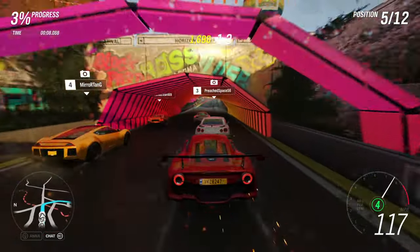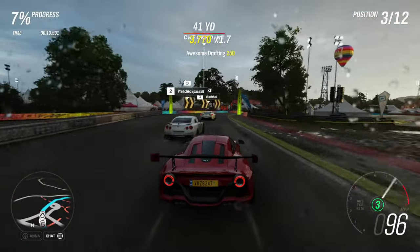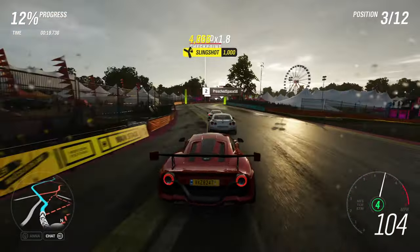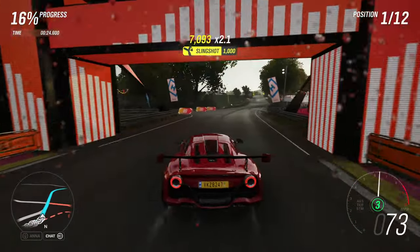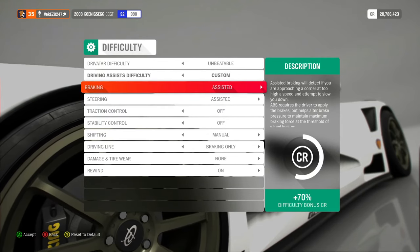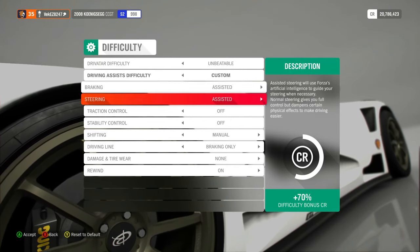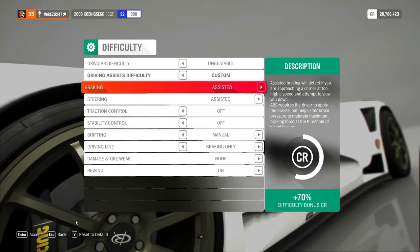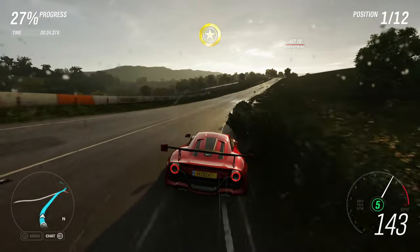Use assists as needed, and little by little as you feel yourself getting better, start tuning them down or even off. Eventually you won't need them as much, if at all. It's okay to use them, even if it's just ABS or automatic transmission, regardless of the broadly held belief. The only assists I'd say to never use are driving and braking assists — these tend to drive the car for you in erratic and unpredictable ways that don't let you learn the game, ultimately lessening the experience. Those are the only two I'd say to avoid, unless it's the only way you can play.